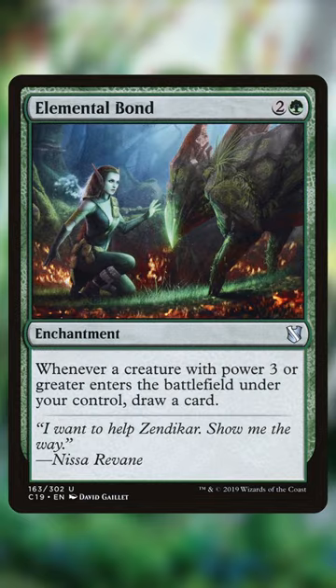Elemental Bond lets us draw a card every time a creature with power 3 or more, like a badger, enters the battlefield under our control.